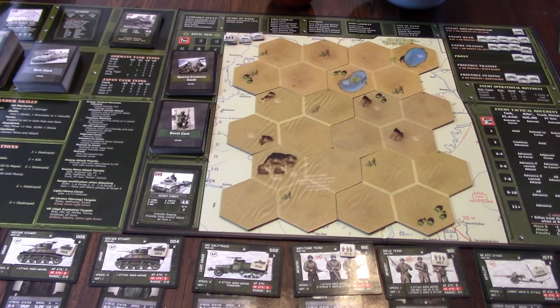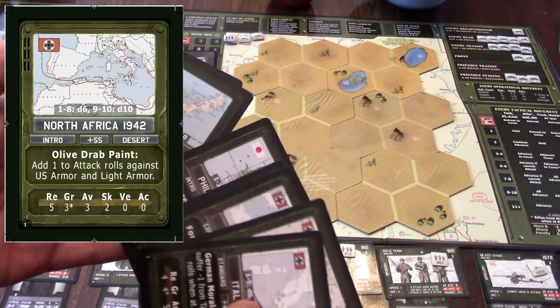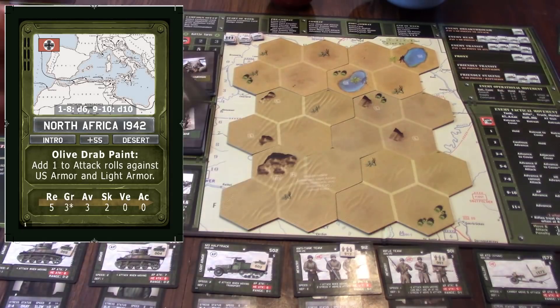One of the first things you're going to do is select a campaign card. I'll put up an example of a campaign card in the top left of the screen. You're going to have a varied selection. I selected the North Africa 1942 campaign to use — it's listed as an intro campaign, so I thought it would be a good one to start with. It shows you're going to be attacking the Germans in North Africa.